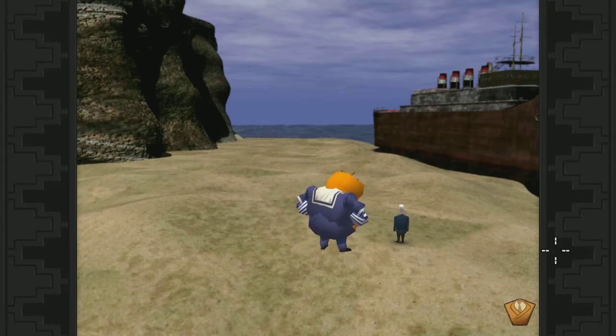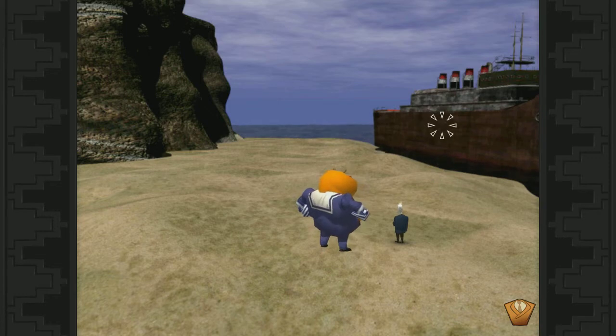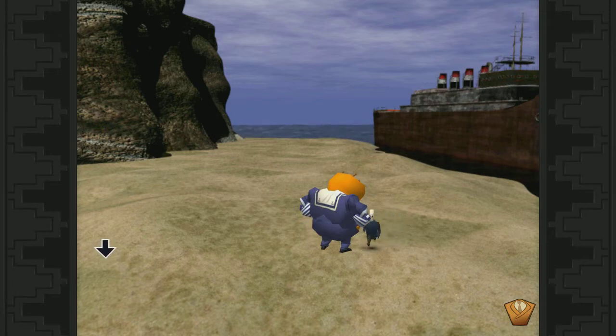We're back with Grim Fandango Remastered. We just, without any kind of problem, lifted up this huge ocean liner. It looked much bigger in Ruba Kawa, come to think of it. Anyway, this is what we want to use to get out of here, but in order to do that we have to first rescue Meche.